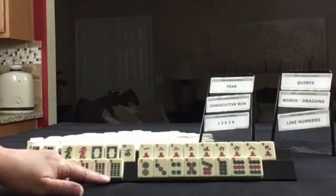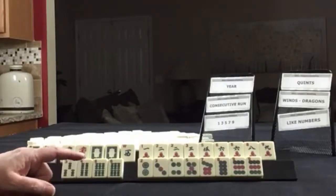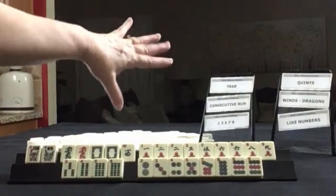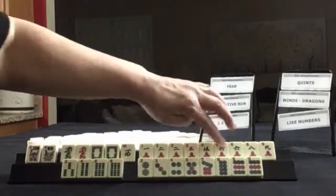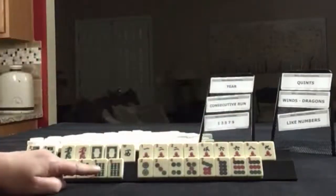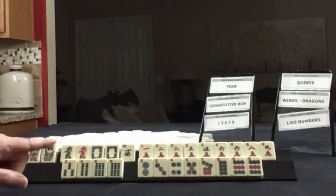There's some potential for 3, 6, 9 in here too. Maybe the 3, 6, 9 pair hand would be better than odds. Let's see about odds though, because 3, 6, 9 is not one of these hands. But look, we have 3, 6, 3, 6, 9, 3, 9. Pair hands is not on the board, so I think odds and a year hand.